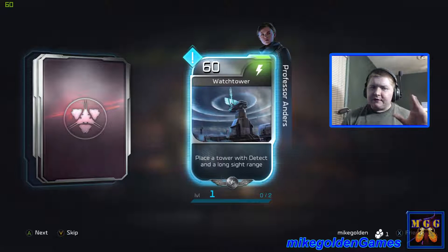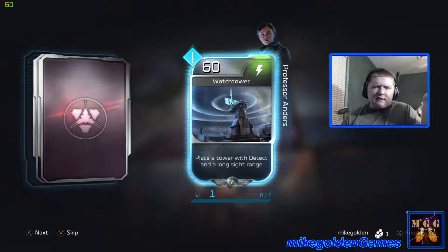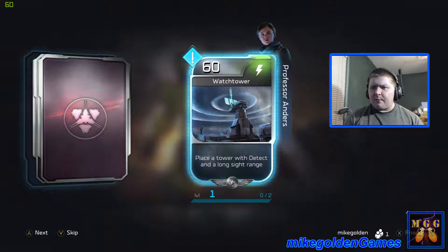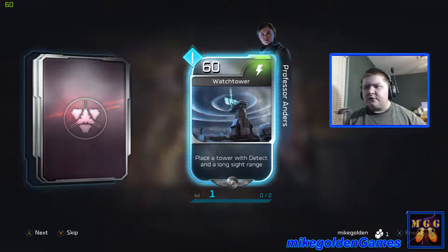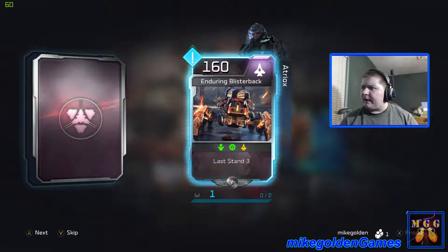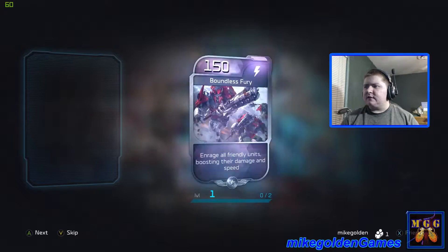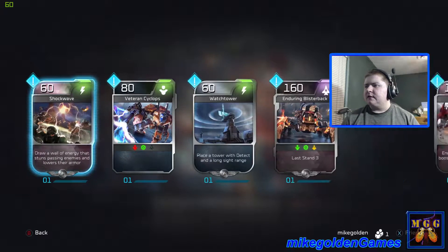If you do like this episode, please hit that like button — it really does help me out. Let me know in the comments if you're interested, do you like it, should I change something, am I talking too much or not enough? Anyway let's keep going. An Enduring Blisterback — Last Stand 3, that thing looks crazy. And Boundless Fury: enrage all friendly units, boosting their damage and speed.